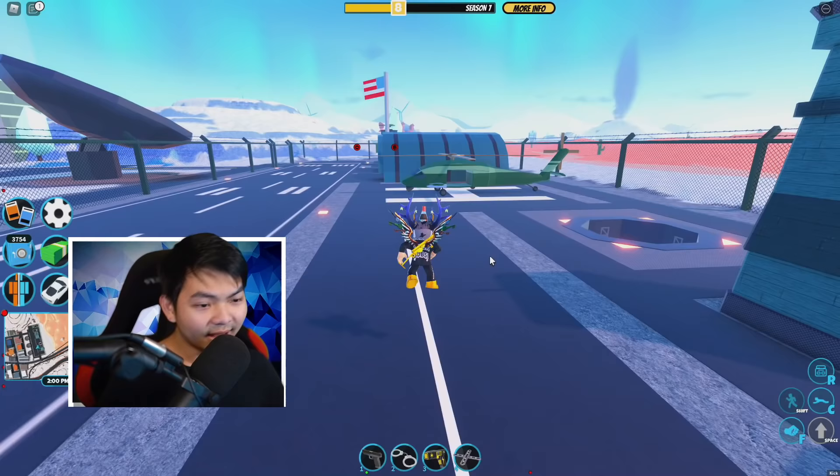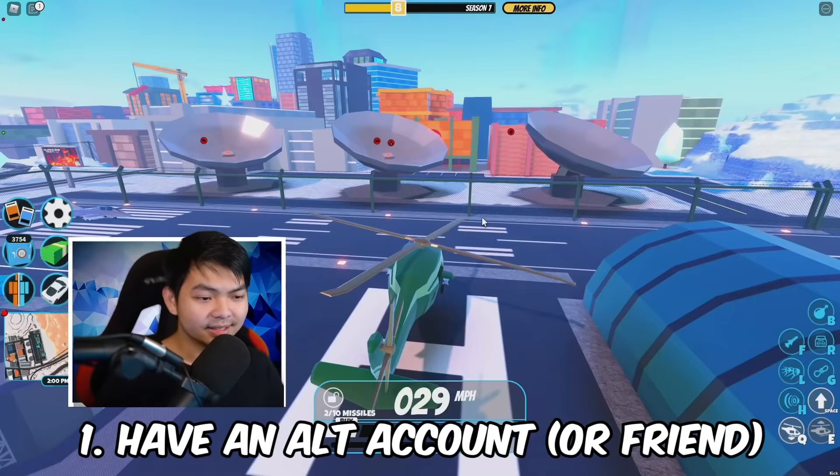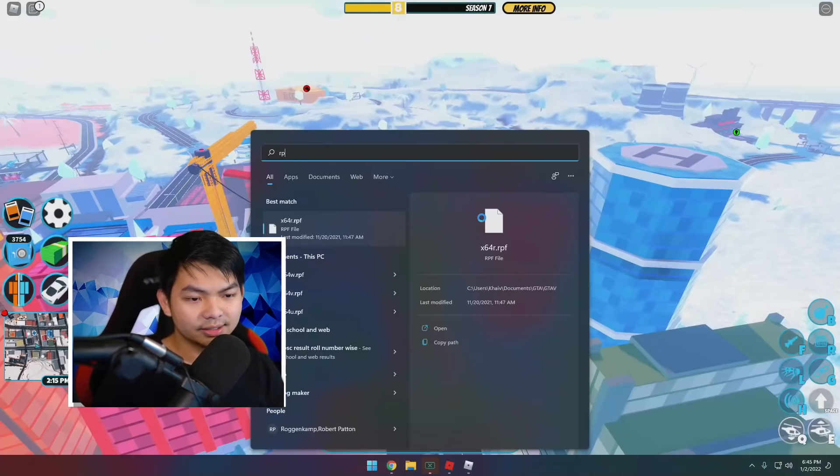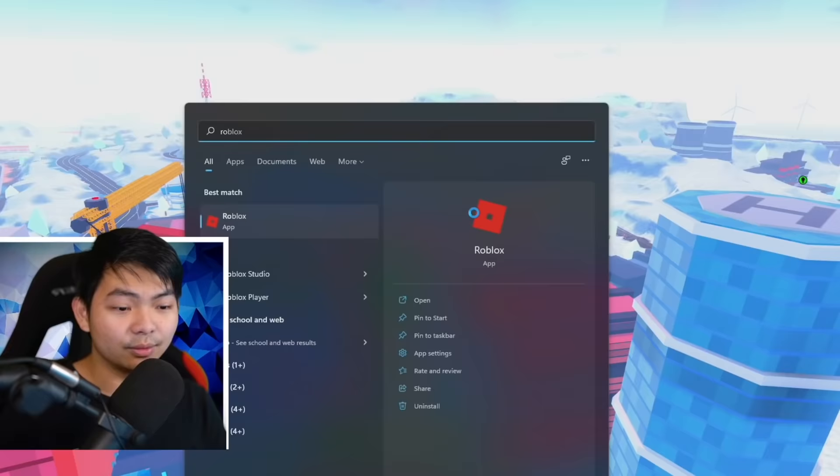Anyway guys, for this method to work, you wanna go ahead and have an alt account. You can use a PC alt account or you can use Windows. If you have a tablet, iPhone, or Android, you can also use that as an account too. For this video, I'm gonna go ahead and use the Windows 10 version of Roblox.